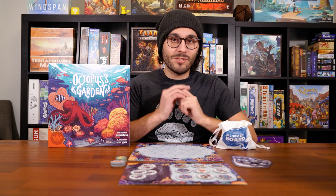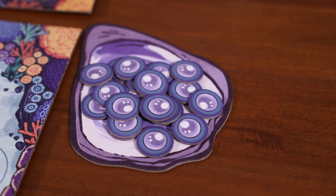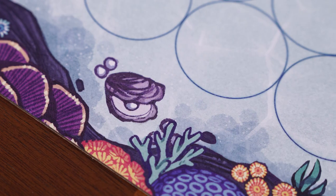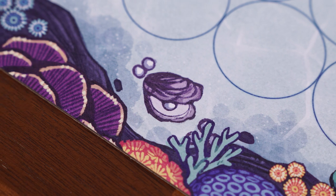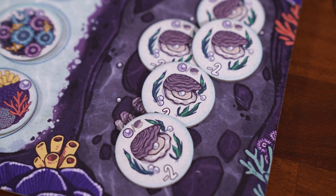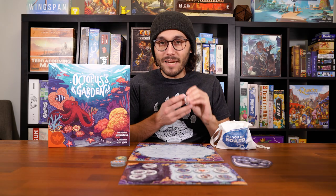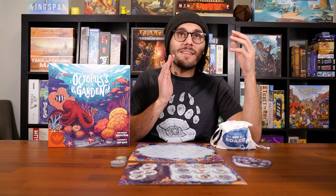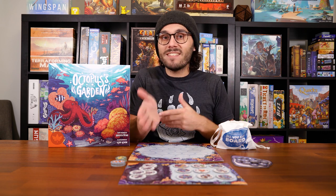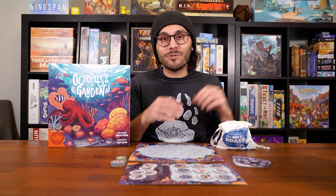There are four steps to a turn in Octopus's Garden. The first is called harvesting pearls. You can look at pearls as essentially the currency of this game — that's your income. During this stage, you're collecting your base income based on how many oysters are on your board. The board starts with two oysters, which means you have a base income of two pearls to start. You can increase that by getting oyster tokens and adding them to your board — each one increases your income by one, but also gives you minus two points at the end of the game. There are ways to eliminate oysters from the board after they're on there, but the timing is important because you're decreasing your income, and you want to do that before the game's over so that you don't have those negative points.